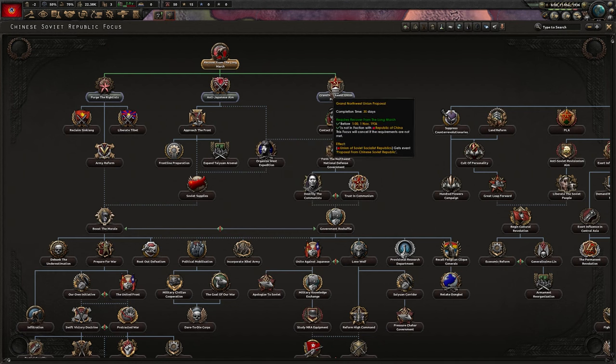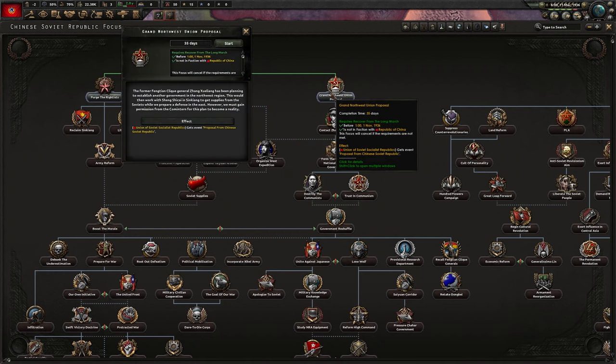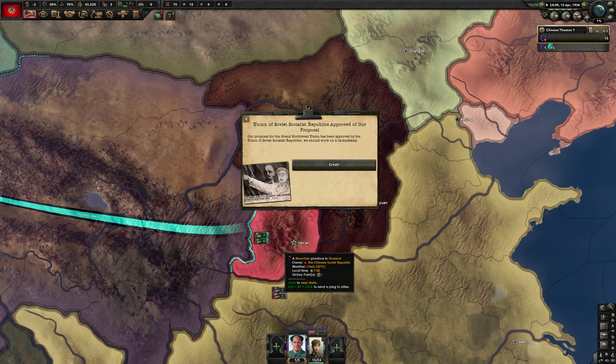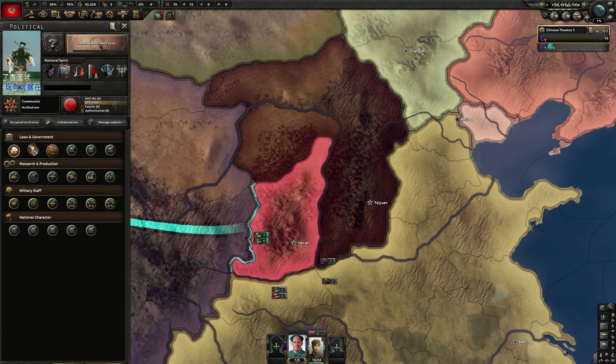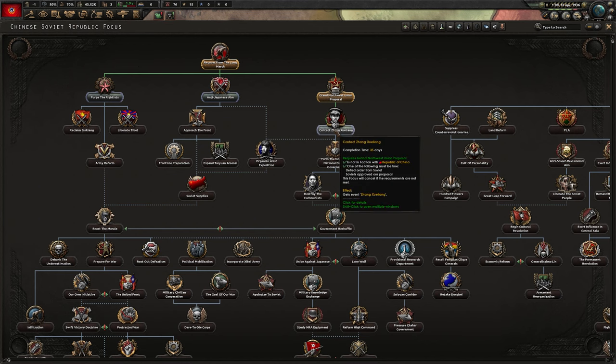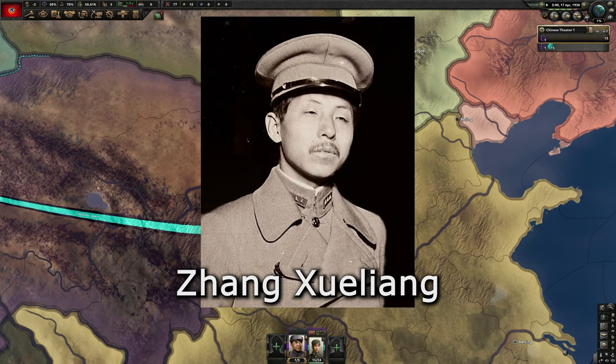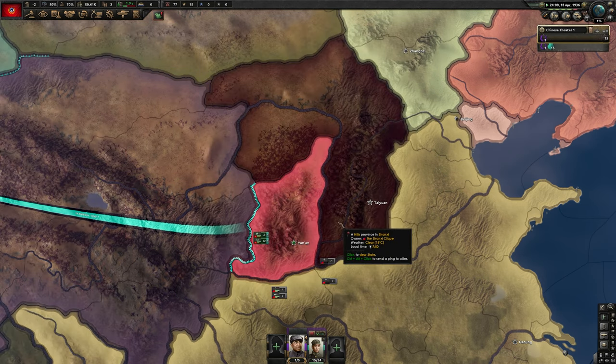Alright, our national focus is done. We're gonna select our next one, which will be the Grand Northwest Union Proposal. Our focus completed and the Soviets actually accepted. So now we're gonna contact Zhang Juelang — we're gonna contact this dude because it's necessary for our next step. And we're just gonna do some more waiting.